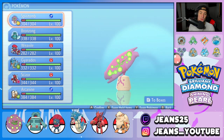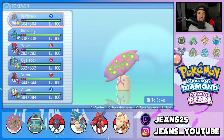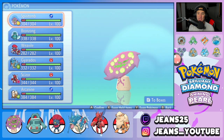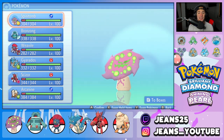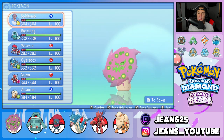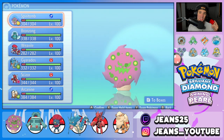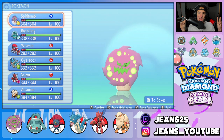There it is, ladies and gentlemen — a winning record with the Spiritomb team. I absolutely loved it. The first battle we got the showcase to its fullest potential in Trick Room. Second battle we ended up losing. Third and final battle, we got Spiritomb back out and had an amazing comeback with that Gyarados. But guys, that is going to be it for today's video. If you did enjoy the content, don't forget to smash that like button, and if you're new here, click that subscribe button so you know when my videos go live. You guys rock. I'll catch you on the next one. Peace out, everybody.